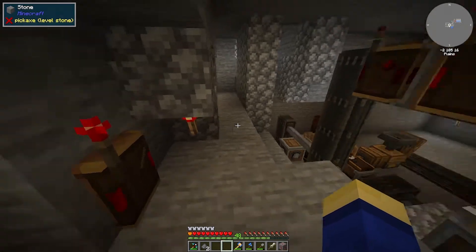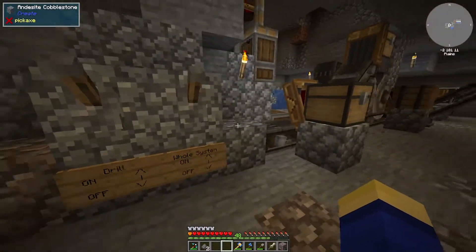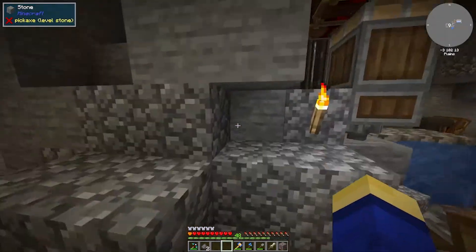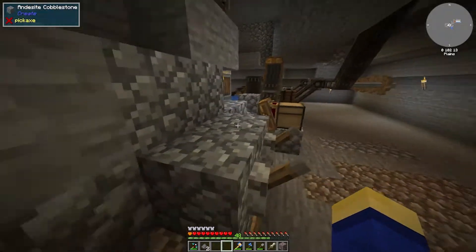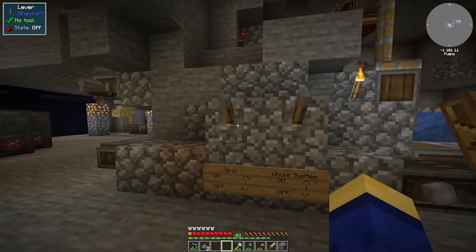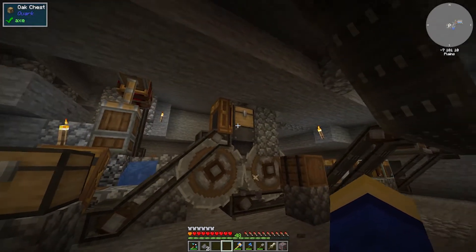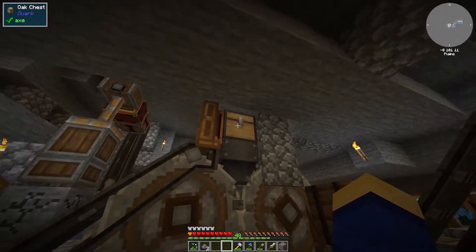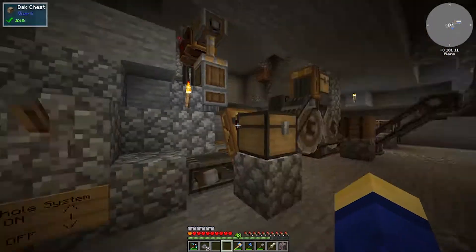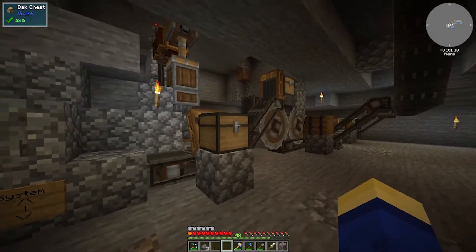With the redstone links and a block called the clutch, which is powered by redstone, I can fully shut off certain parts of the system. Right now the only thing separate from the whole system is the drill — for times when my inventory is full of ores and I need to dump items without overloading the system. I can just turn the drill off and turn it back on whenever. If I need to stop the whole system I can just flip this lever, and everything shuts off.